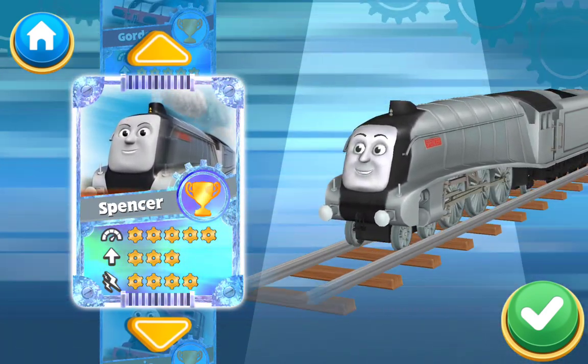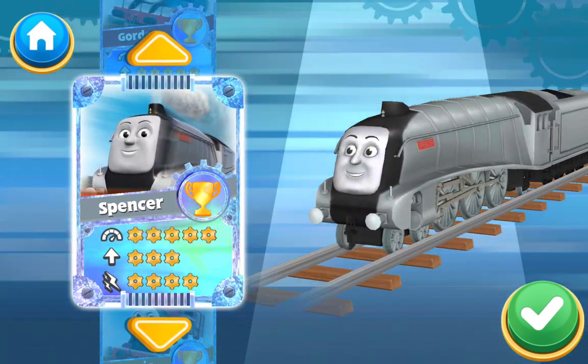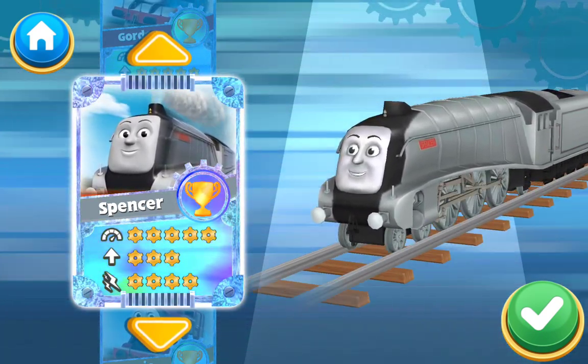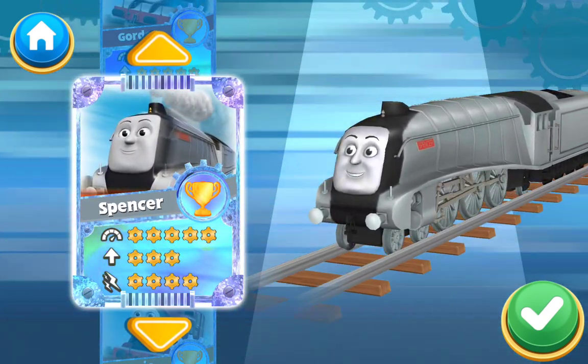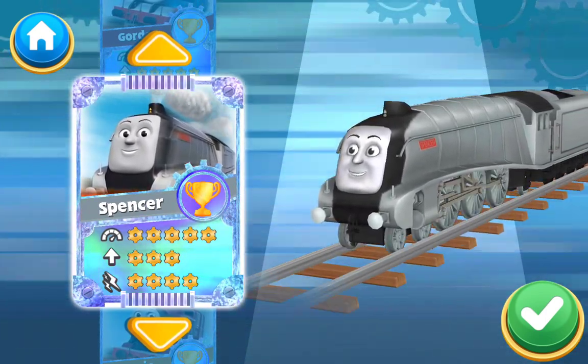Tap the check mark to select an engine. Swipe the cards up or down to see all of the other engines.